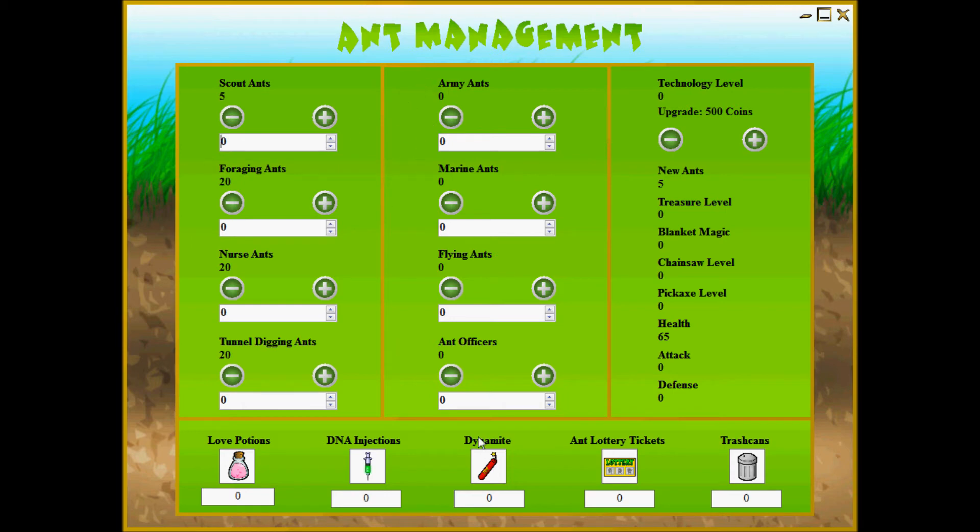The next section is completely separate from your workers — this is your protection. This is your army ants, your marines, your flying ants, and your officers. These are the ants that are going to protect you from invaders and help you conquer new areas. These ants are also very important. However, they do consume more resources, so you need to manage them very, very carefully, otherwise they will eat you literally out of house and home.